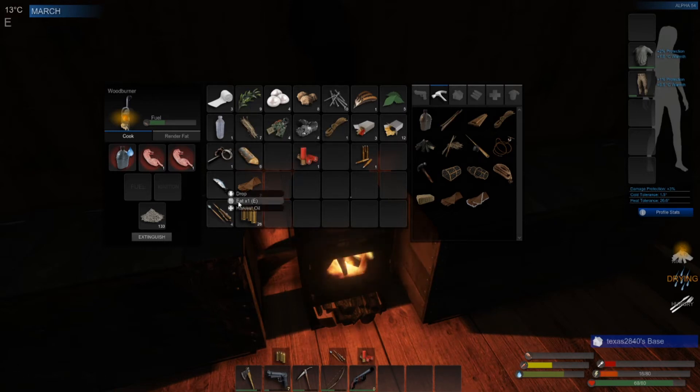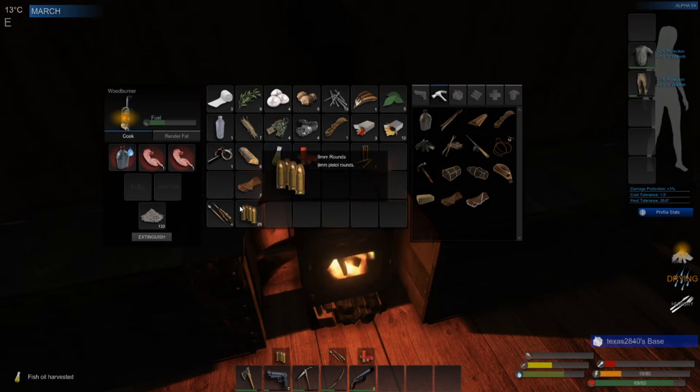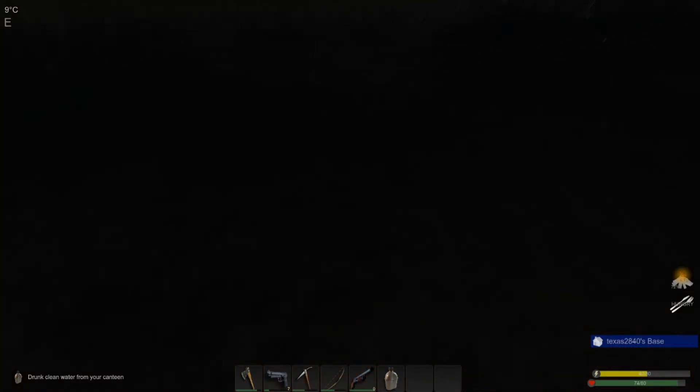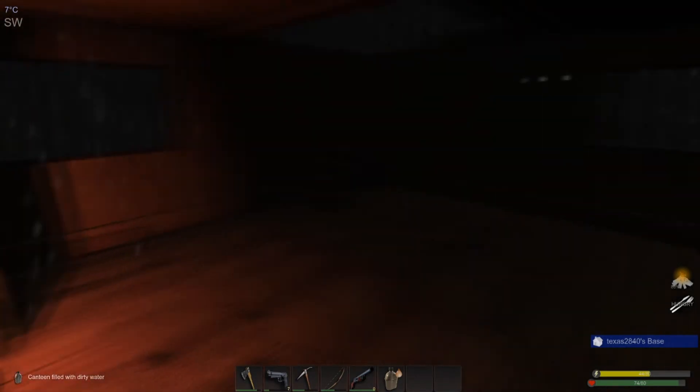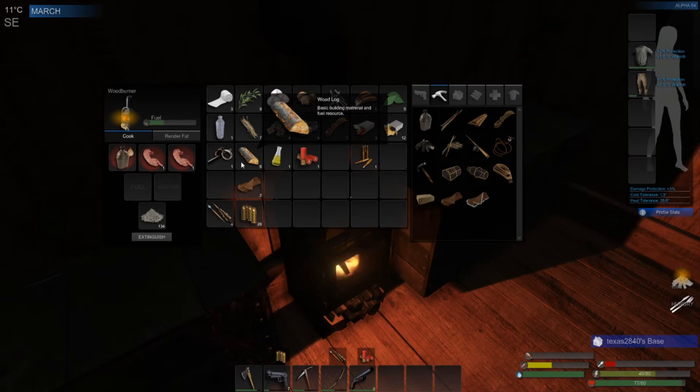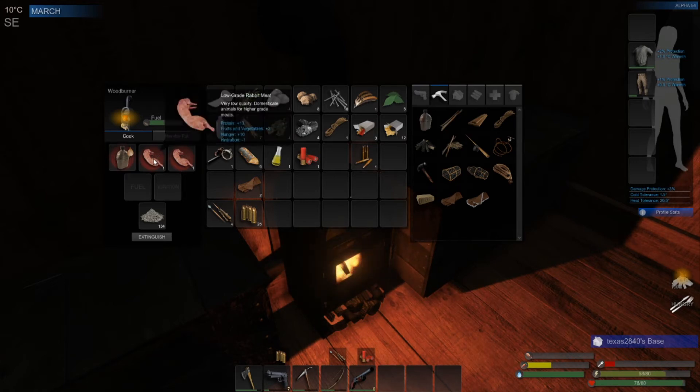Let's go ahead and cook these up first and foremost. There we go, that's going to be so good. I'm going to harvest this fish for oil because I know we need a lot of fish oil to make our antidotes - I'm thinking I definitely need to get at least one antidote in storage so that if and when I get sick I don't have to stress about it. Let's get our food cooked up and check our power situation.